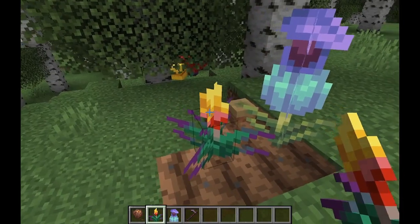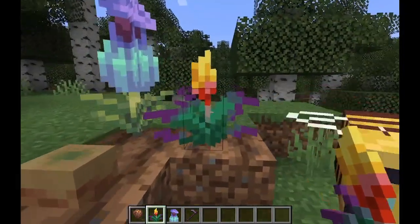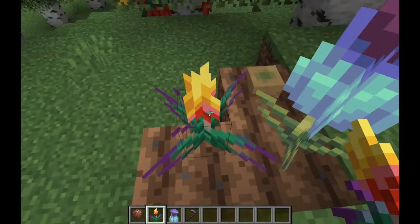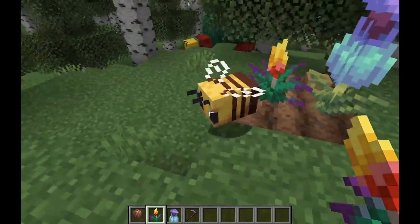You also have the torch flower, which despite its name does not emit light. It looks nice, though less nice than the pitcher plant. I feel like they should have made it burn you if you touch it, or even just made it glow.